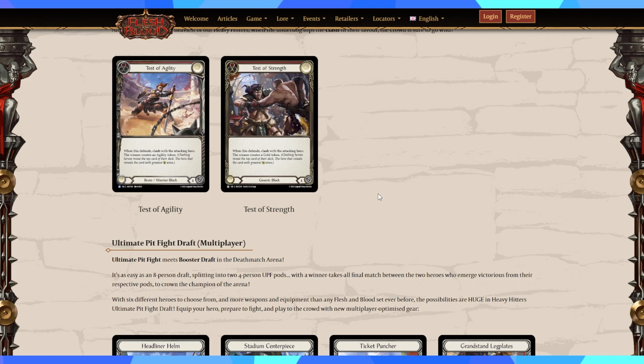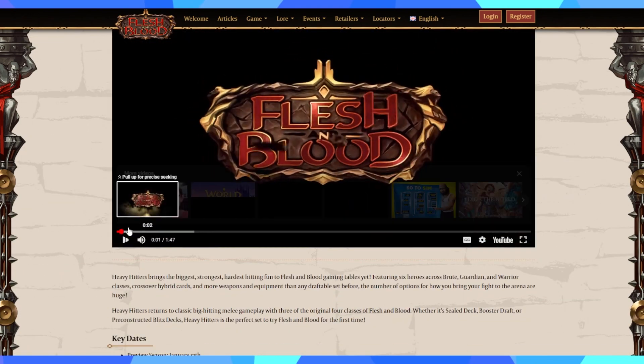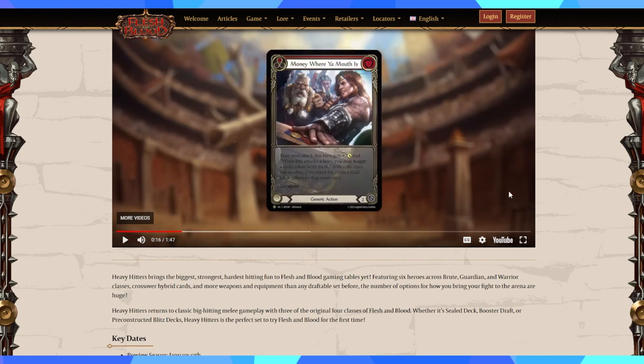Jumping into the article now — Heavy Hitters. We have Starting Stake: if you control no gold tokens, create a gold token. Gold is actually efficient draw, so really good, plus it's a three-block as well. Then we have Money Where Your Mouth Is — your next attack this turn gets plus three, and when this attacks you may wager.